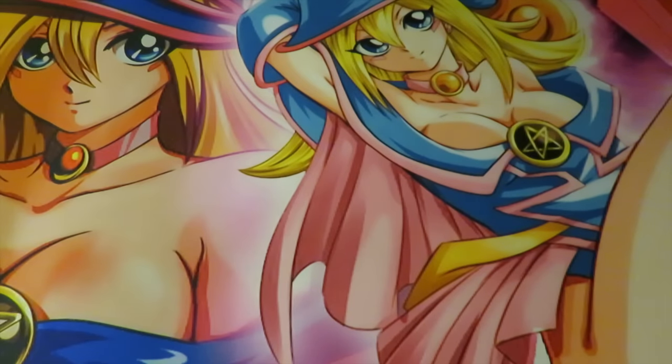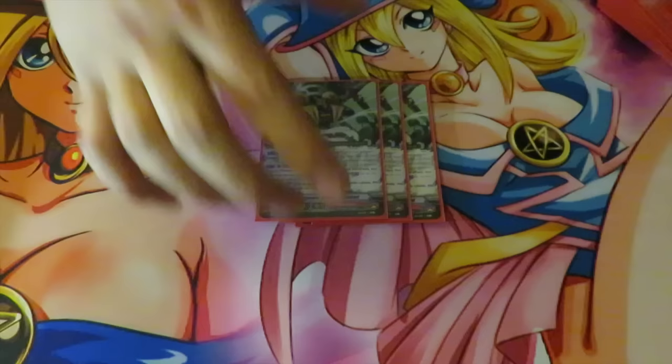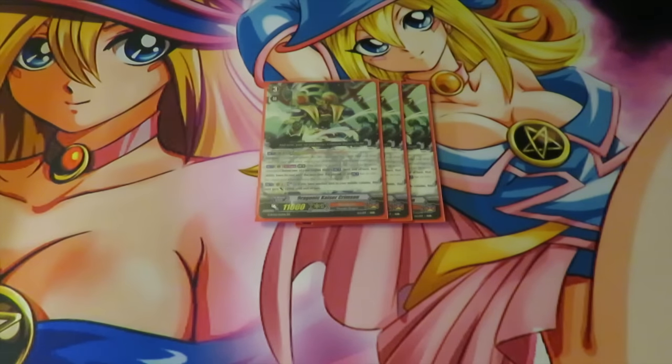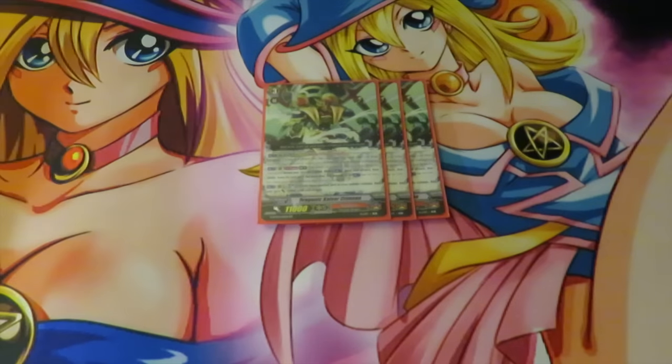For Grade 3s, we have 1 Vermillion and 3 Dragonic Kaiser Crimson for our Legion in case we get into a really late game. We want to be able to Legion back cards, plus it's solid — we get to swing at front row every single turn.